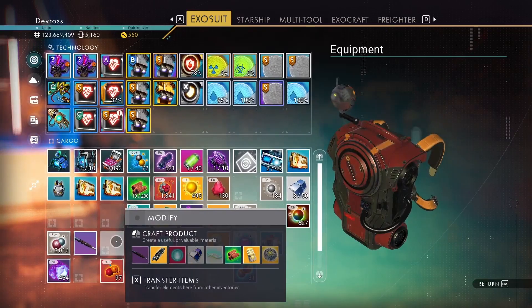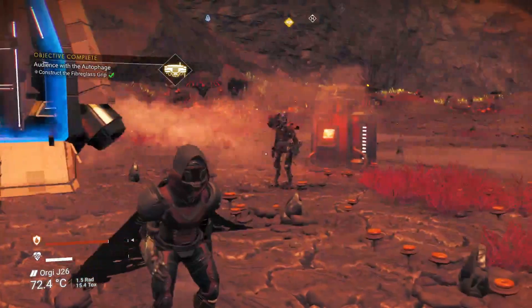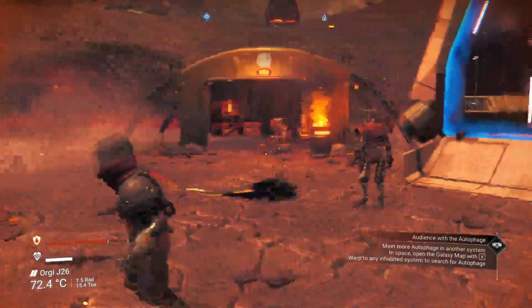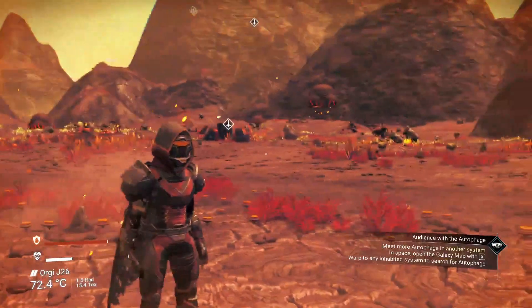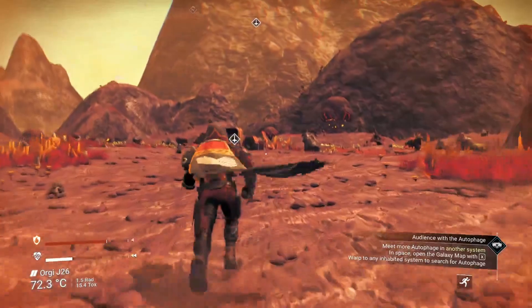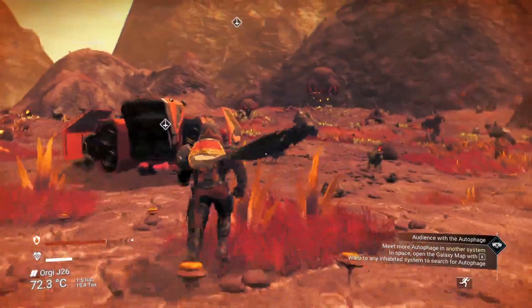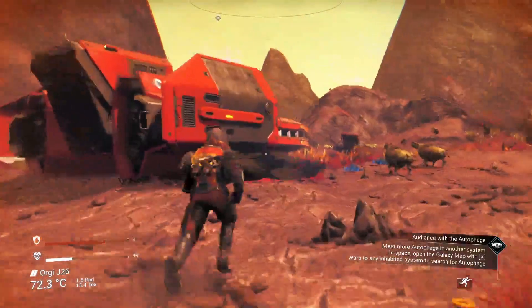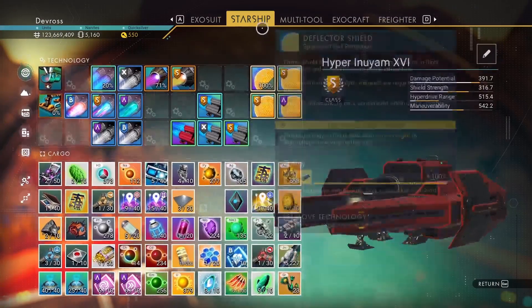We created a grip — just took a moment to recognize it. So we've created the grip. Now we need to meet another autophage. In order to do that, you need to actually go to another solar system. Each time you finish with one mission at one camp, you need to go to a different solar system and find them.